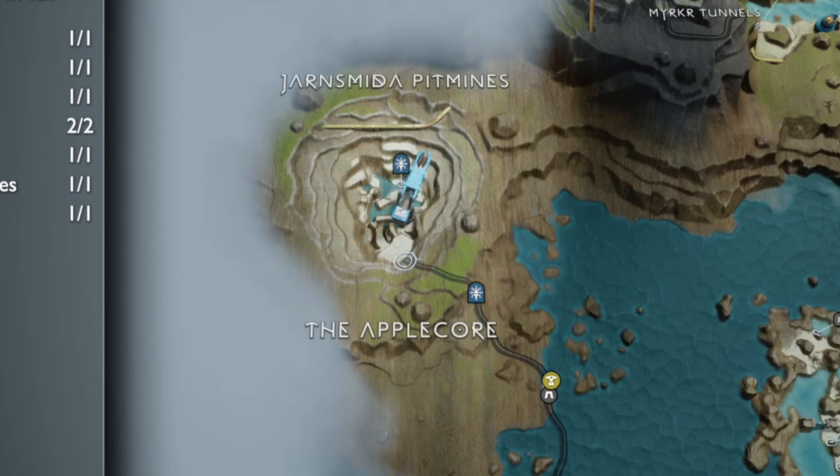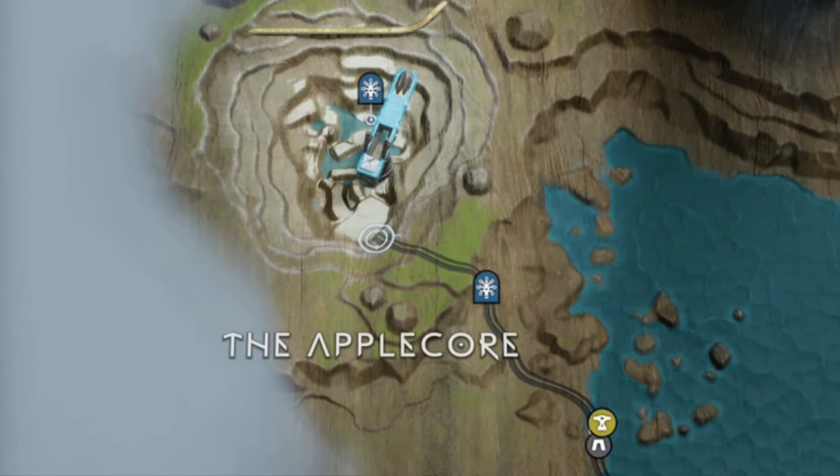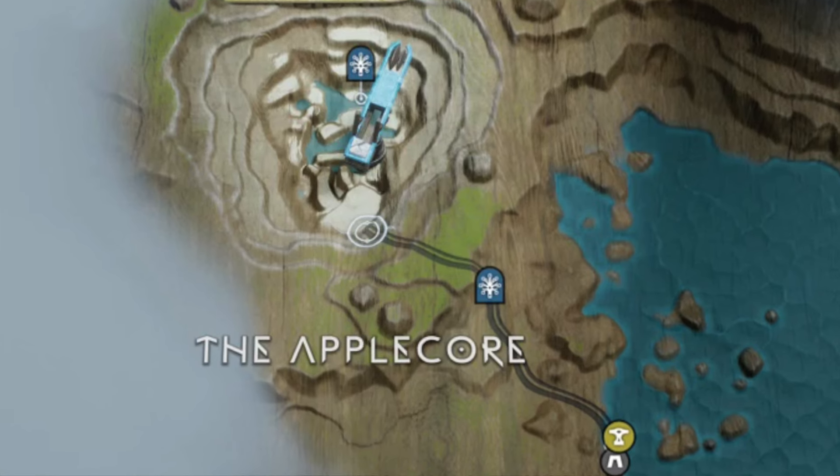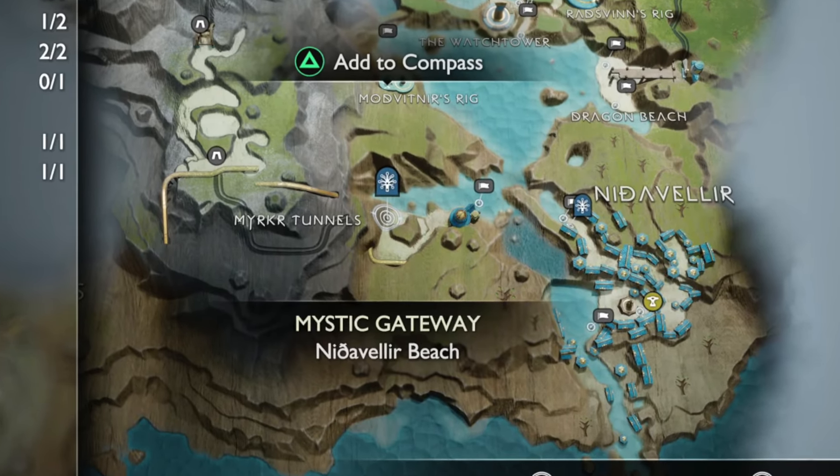After that, what you'll want to do is head over to the Alpacore and then head into the pit mines. If you guys haven't been there yet, you need to go to the Alpacore wetlands and take a small boat ride over to this area.